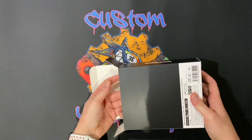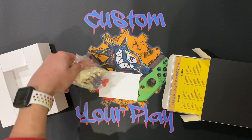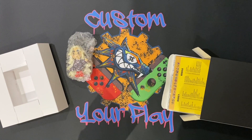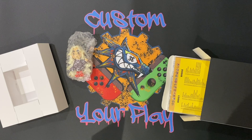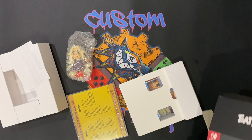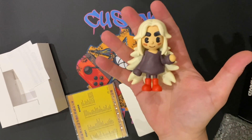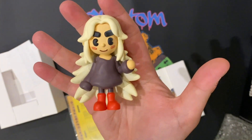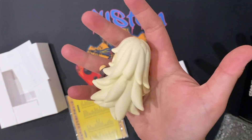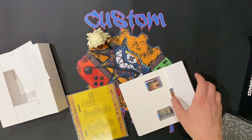I really like the box — it feels and looks premium. The contents include a little doll of one of the protagonists. I actually thought it was going to be a soft toy, but either way, this is really really cool. I really love the art style — those pac-man looking eyes.